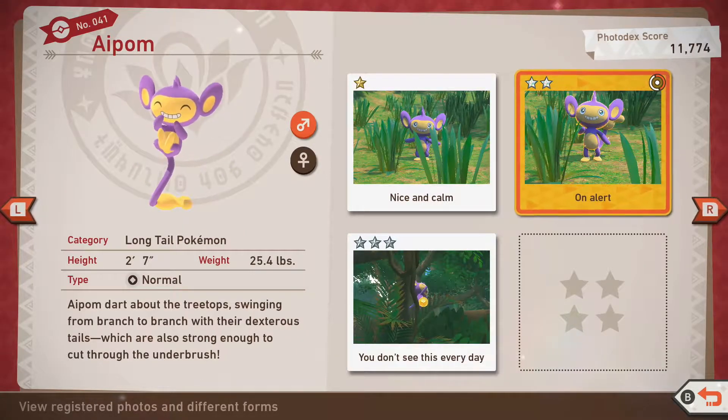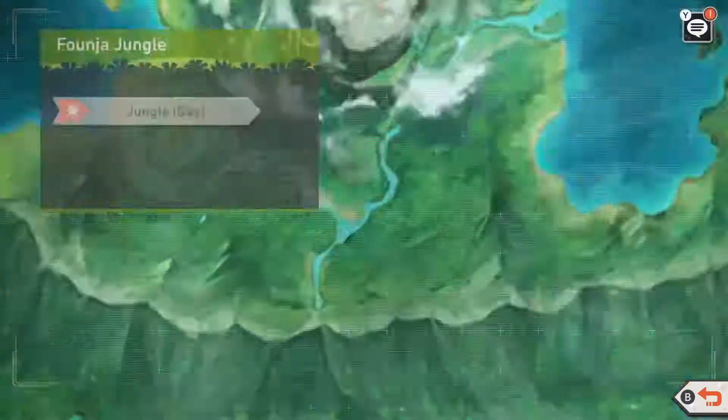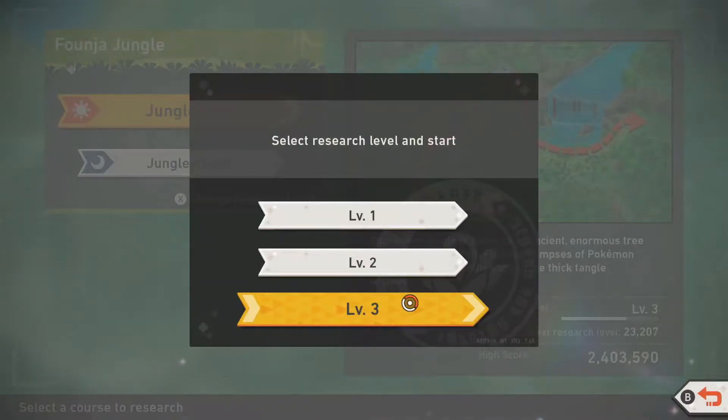Aipom can be found in the jungle during the day on Belusilva. In order to acquire all ratings, you will need to have unlocked level 3 for the jungle during the day.